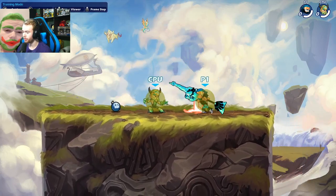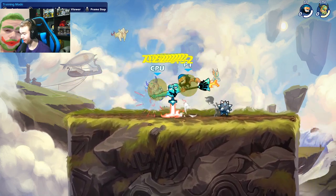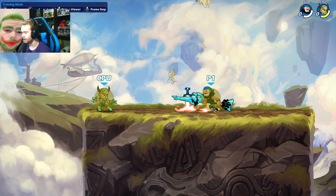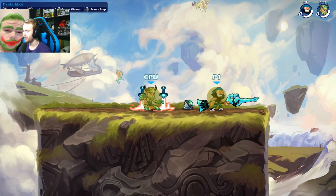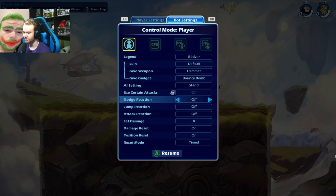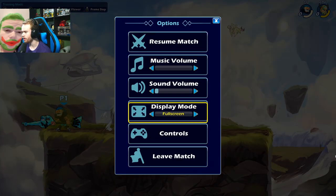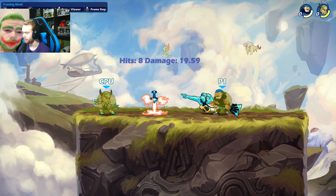Sidelight downer is your key damage buildup combo. This is super solid because it sets up into a neutral light at one dodge frame. It can also set up into a down light at one dodge frame, but neutral light is a bit easier to input and a quicker move overall. You can sidelight downer and then back dash or forward dash away if you turn fast enough, and let your opponent miss right after. That's if they have a dodge and you don't trust hitting the end light. If your opponents are waking up a lot, just be ready for that and take the sidelight downer followup.